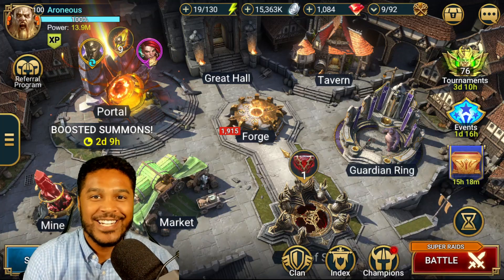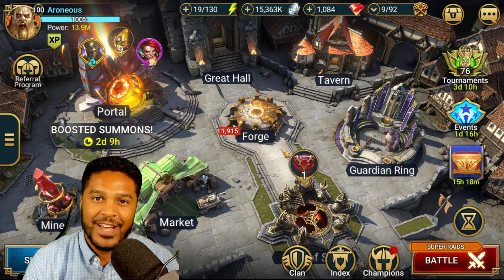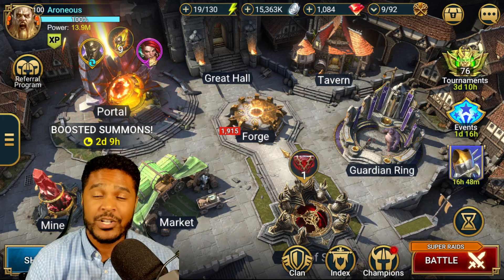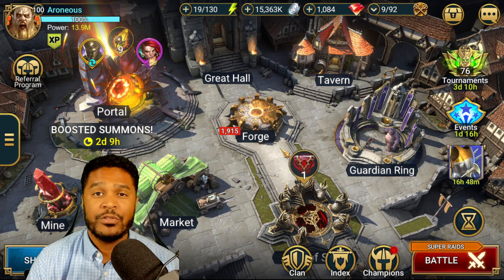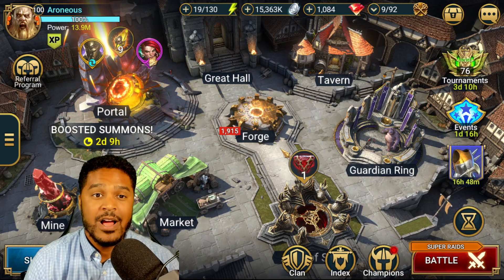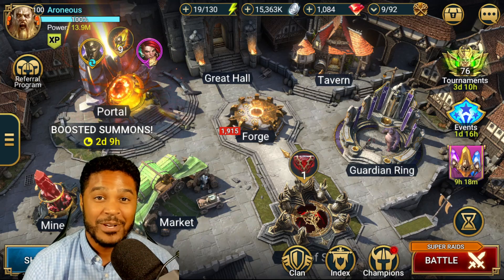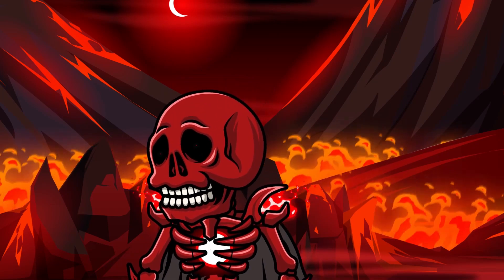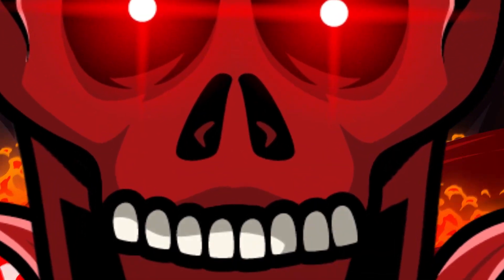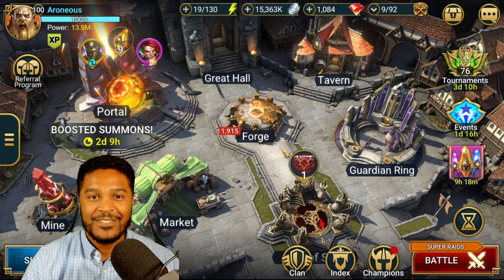What's up guys, welcome to another Raid: Shadow Legends video. This is going to be a video on the boosted summons event, so we're going to be pulling sacred shards and possibly some void shards as well. We're going to go through the tournaments and events going on right now for Emic Trunk Heart. I'm really hoping I can get something good today, so let's get into it.